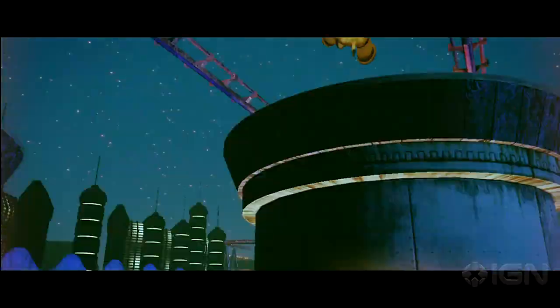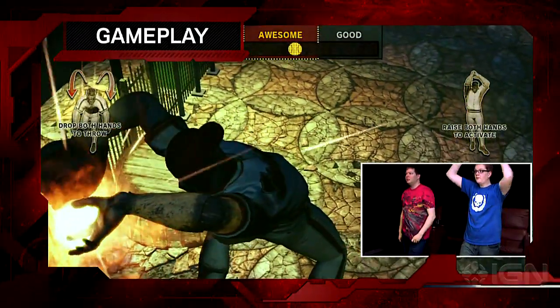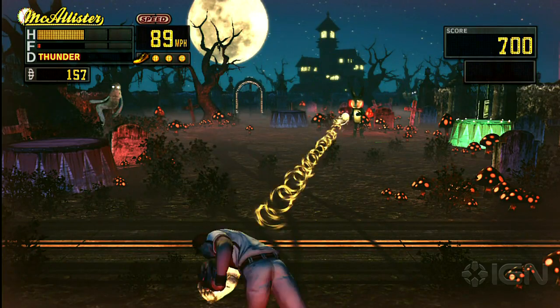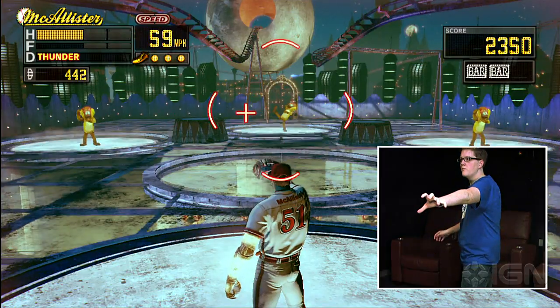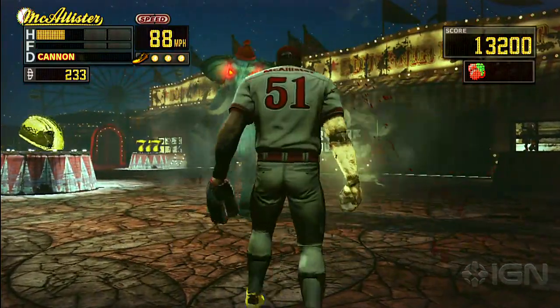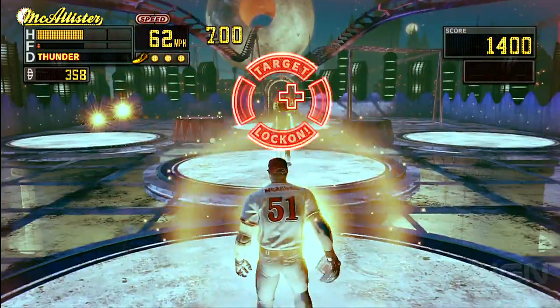But that cool, quirky art style can only carry a troubled game for so long. Aiming with your left hand and throwing with your right makes up the brunt of Diabolical Pitch's gameplay. Stuff shows up and you throw stuff at it. When things get too close, you kick them, duck them, and do whatever you can to keep the star pitcher from swallowing an axe.